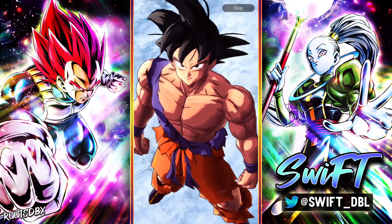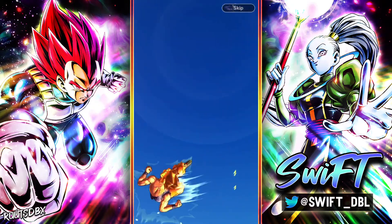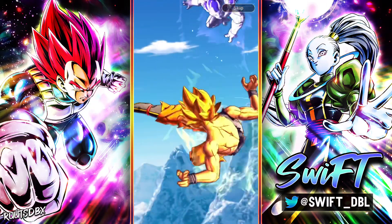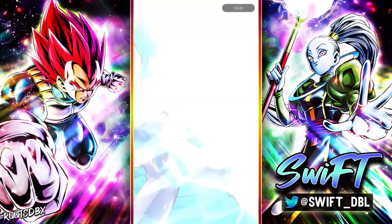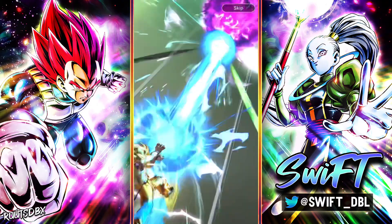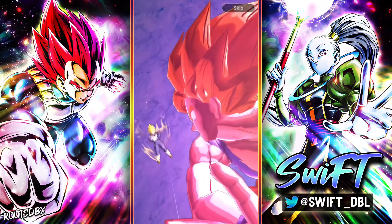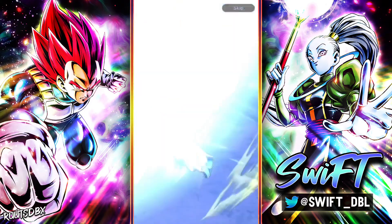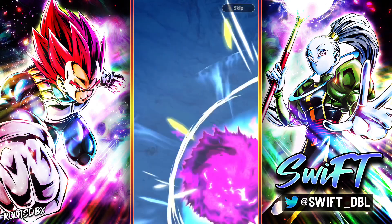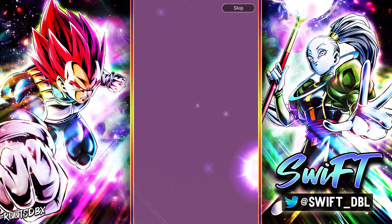Blue skies, Nimbus — this is it right here, this has to be it! Like I said in the beginning, normally when you see blue skies that is the animation for LF units. Not all the time, but I would say most of the time when you see blue skies you're getting some type of LF unit — maybe not though, this isn't the best animation, the Vegeta animation.